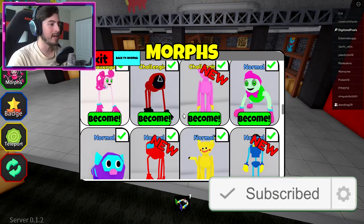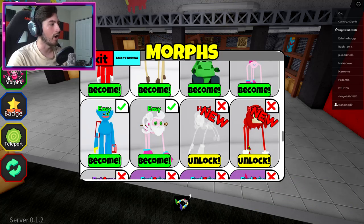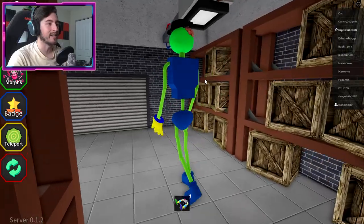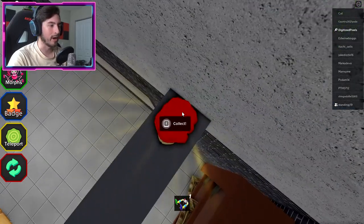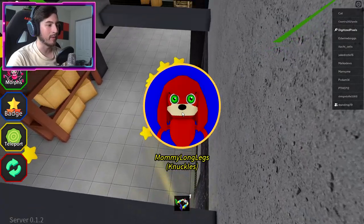Next one is going to be Knuckles. To get Knuckles, it's right here in Site 05. See if I can get on top of these — there you go, wow that was really easy. Once you're up here, just interact with Knuckles' head and there we go.